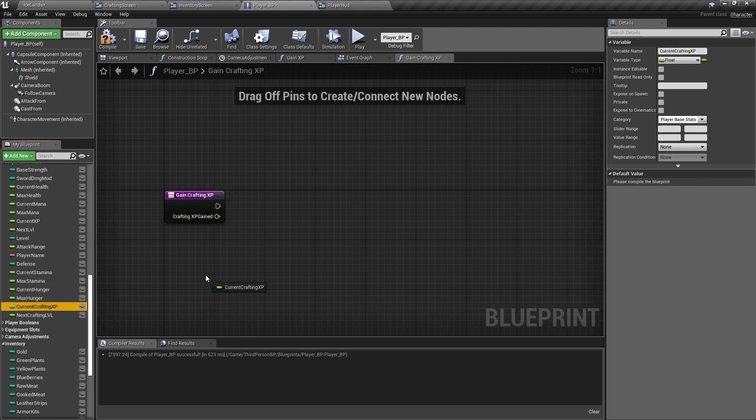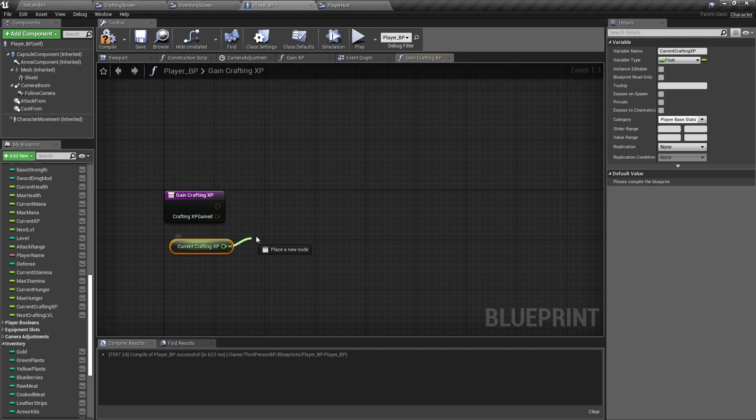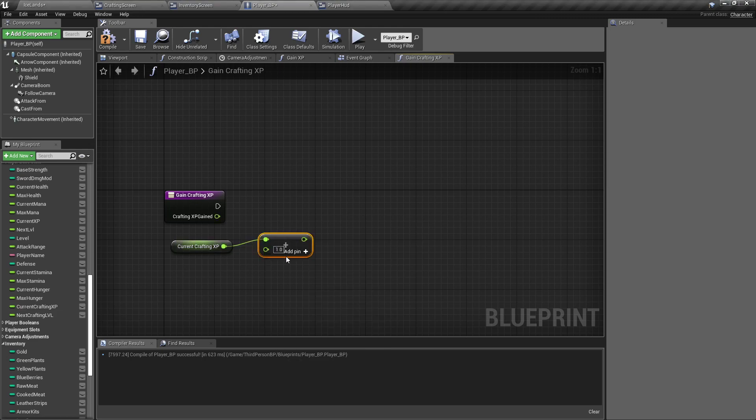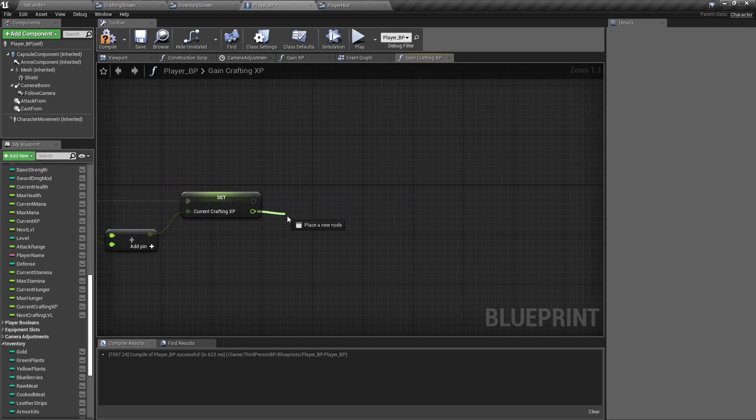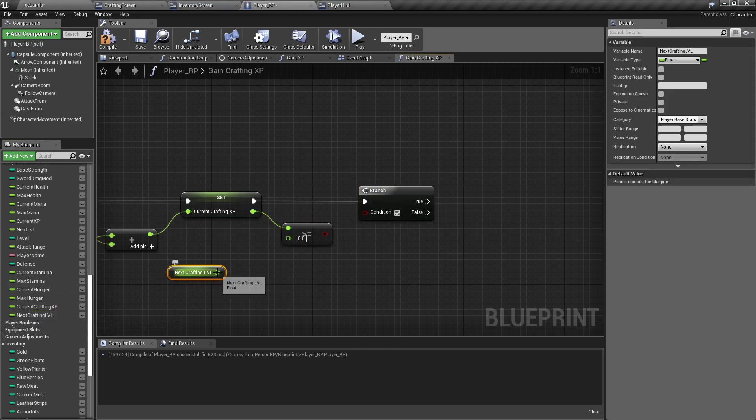We want to drag out and get our current crafting experience, do a Float Plus Float and add that to it. Then we want to set our current crafting experience to that. Then drag off here and do a Greater Than or Equal, add a Branch, and find out if it's greater than or equal to our Next Crafting Level.